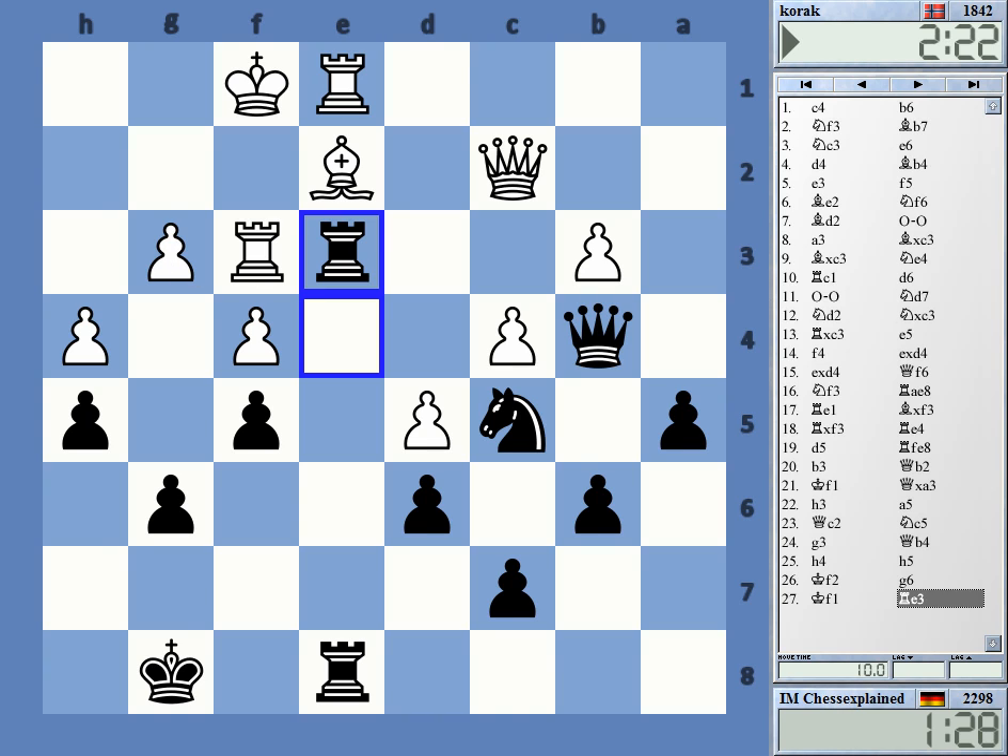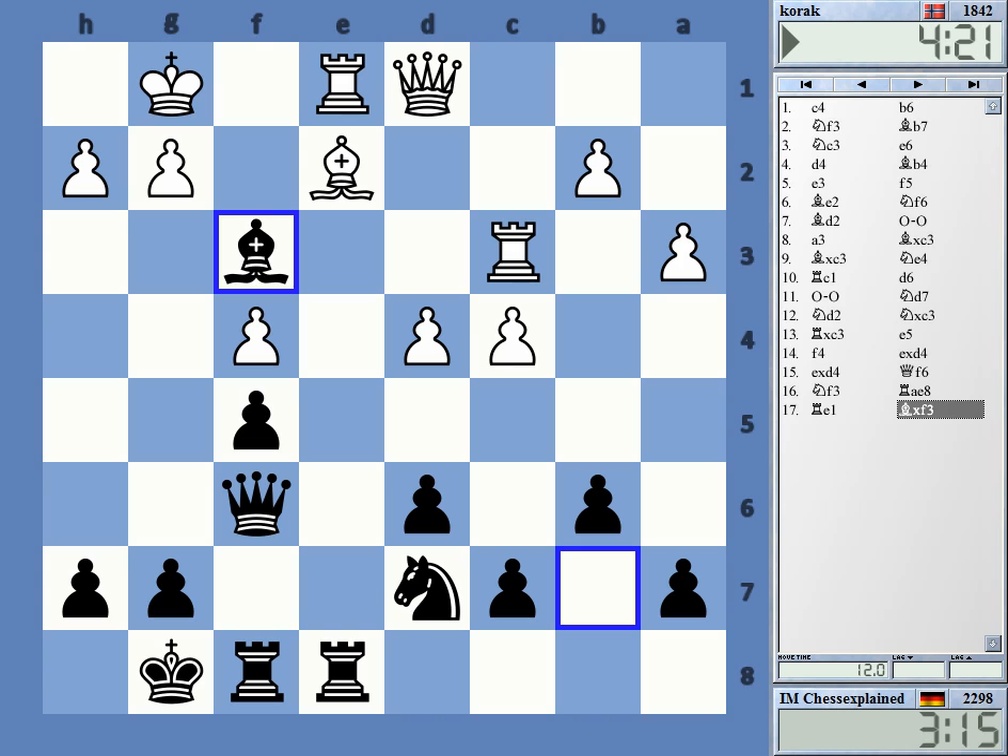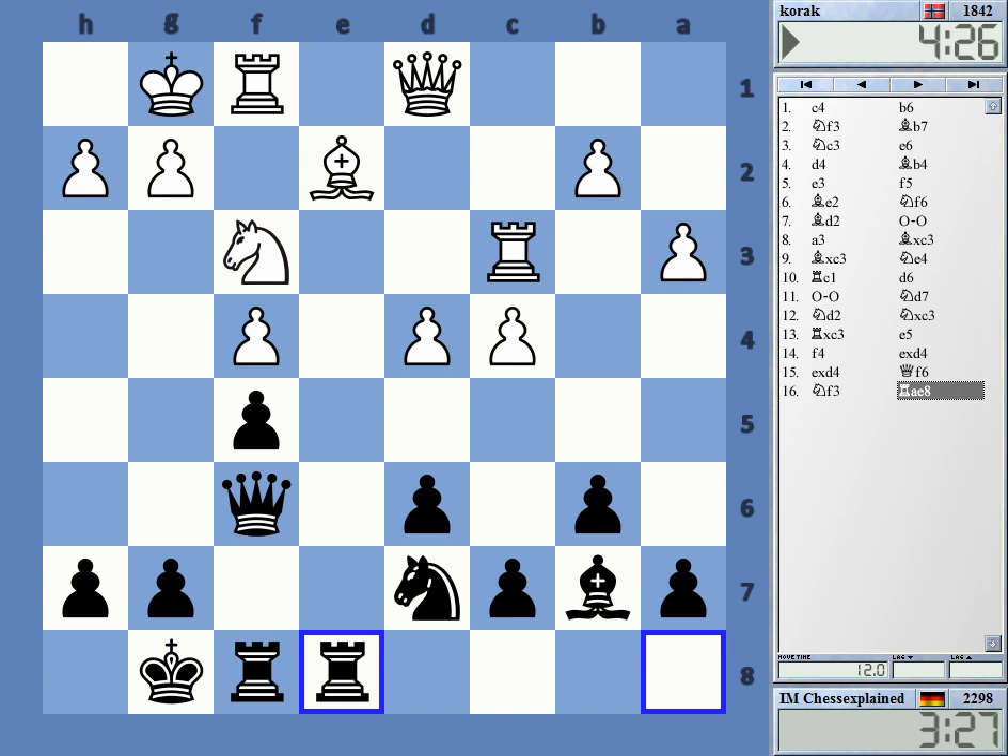So he had only one careless move in this game — the rook one move. He has some weaknesses in the center so he must be careful. If he is, he shouldn't be in any danger, but it went downhill really quickly with just one bad move. Thanks for watching.